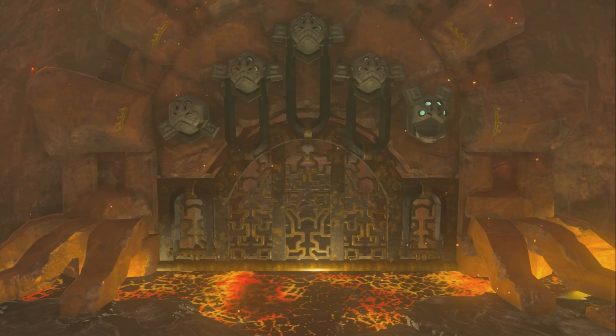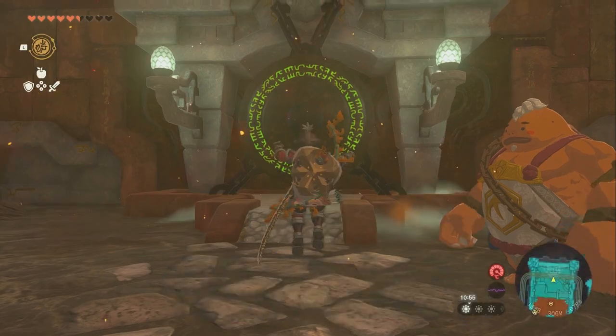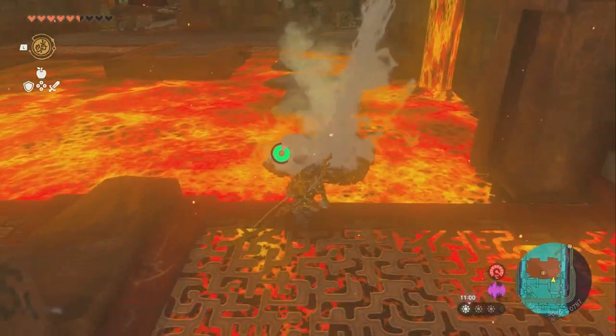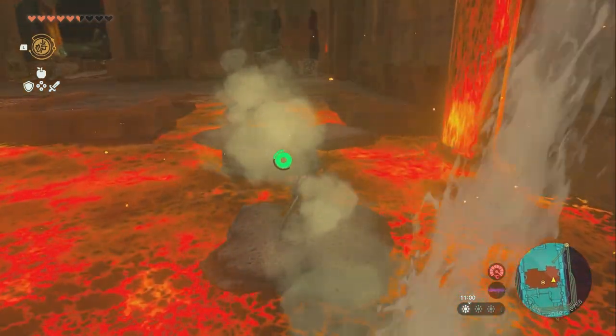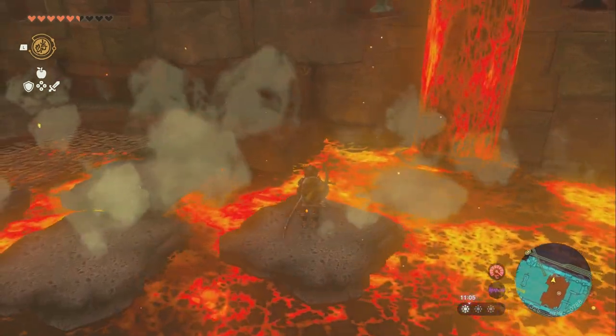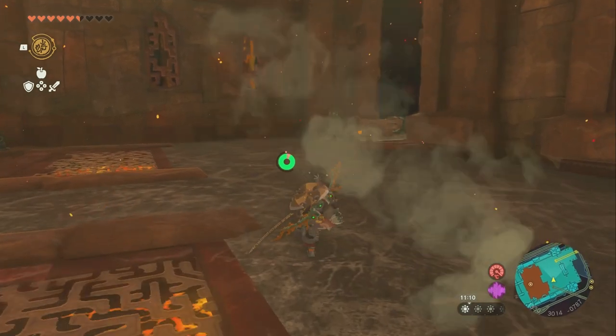That opens up the second lock. So that's two down — we got three left to do. There's a lot more puzzle, and it gets a lot more confusing from here. Now we're going to head back this way and jump onto one of these platforms and be very patient — if we fall in the lava, we have to do it all over again. Just the part jumping on like that.